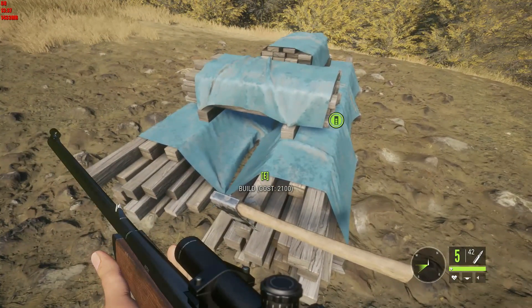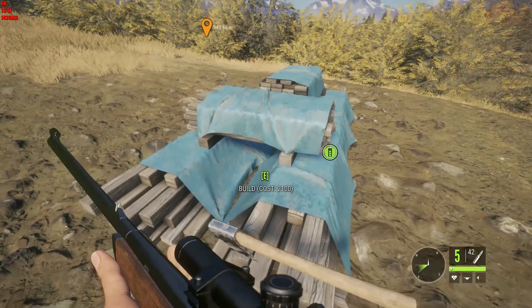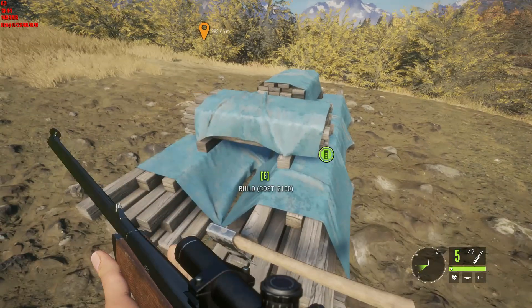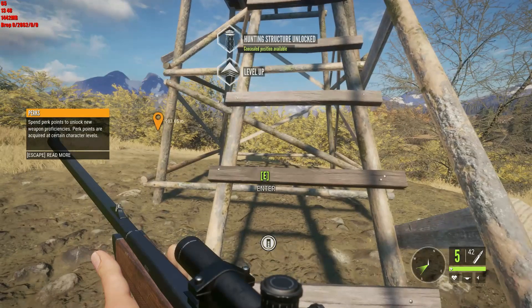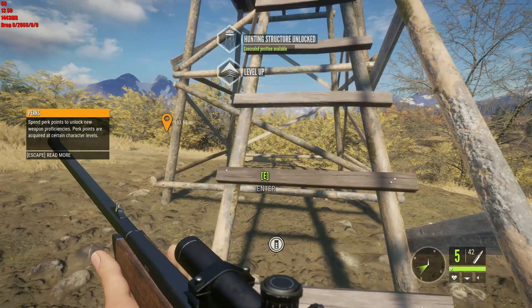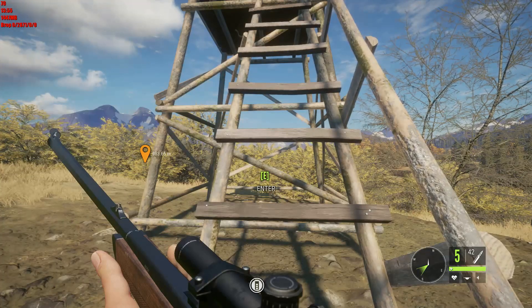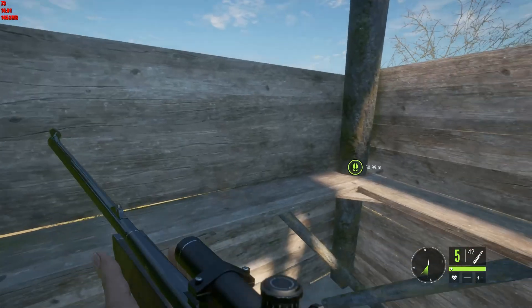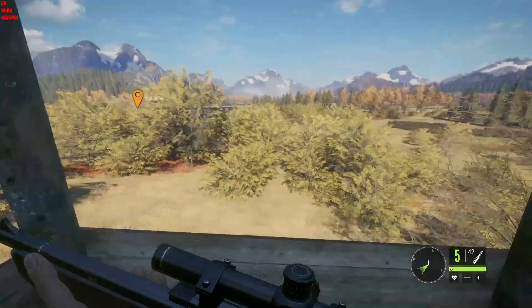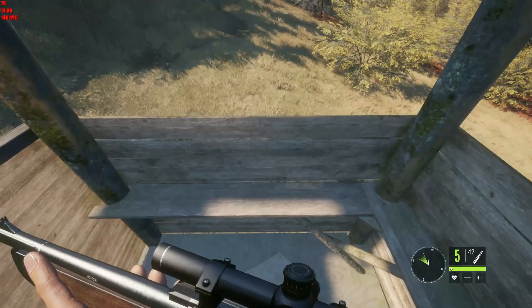Build — costs $2,100. Well, I do have some money. I thought I'd have to hold it or something — oh, a hunting structure. And I leveled up? Oh well, maybe that was worth it then. E to enter. It's a little hunting blind.